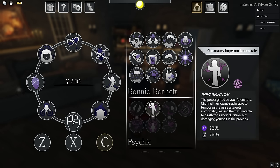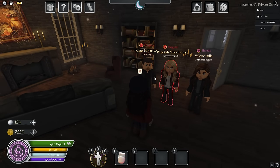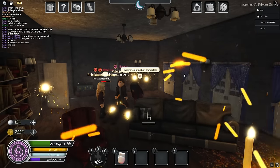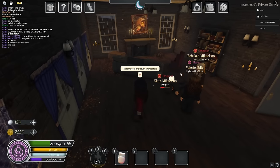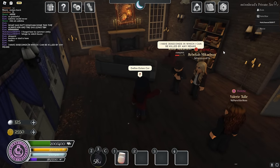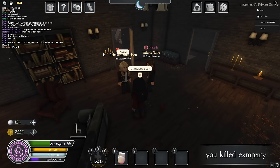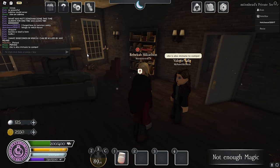Absorbing Emily's power unlocks the ability called 'This Matters In Pitom Immortale,' which awakens the Original — giving them only 30 seconds to die by any means. This ability has a very large cooldown, so be careful. Also, Bonnie is immune to compulsion — whenever someone tries to compel her, she pushes them away.